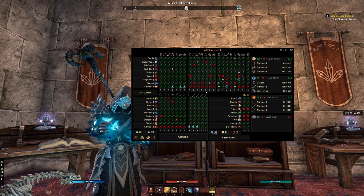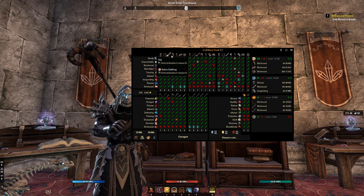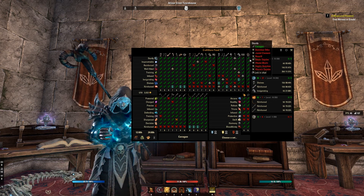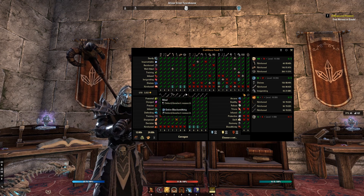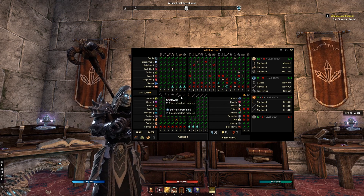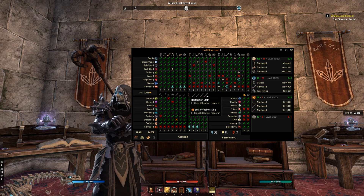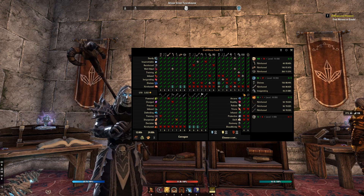What is actually going on here is across the top we're looking at different pieces of gear — light pieces, medium, heavy, and shields. Then down in this column we're looking at weapons. These are the blacksmithing weapons, and we've got bows and staffs right here, so that's all woodworking. When you start to break it down piece by piece, you'll see it gets a little easier to understand.